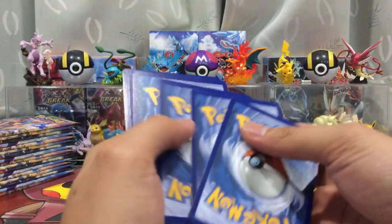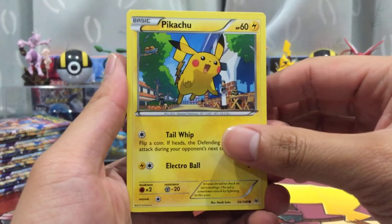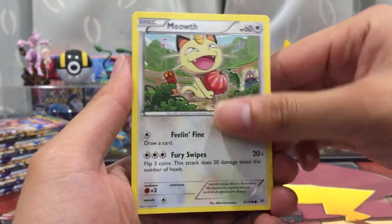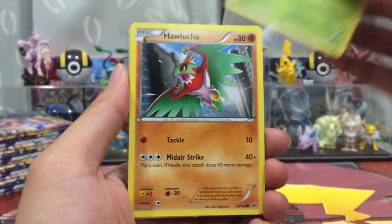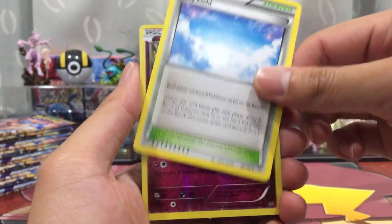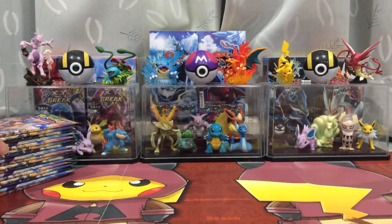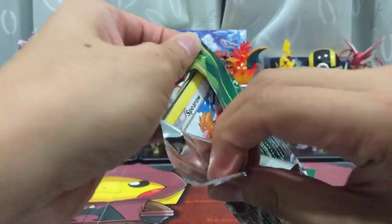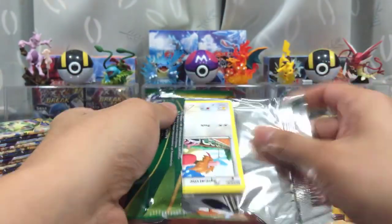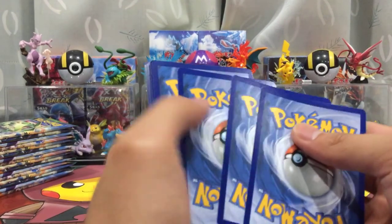Pack number one: Pikachu, Inkay, Meowth, Kaskoon, Hawlucha, Switch, Ninjask, Skarmory, Reverse Holo Clefki — that's a rare — and a Togekiss. Funny enough, Togekiss was also the last card I pulled in Part 1, and we're starting Part 2 with one as well. Strange. On to pack number two.